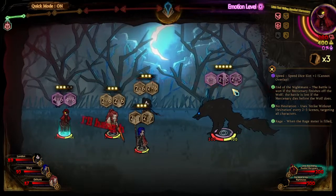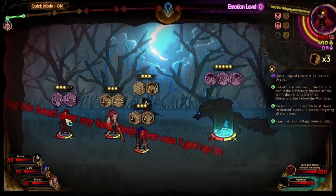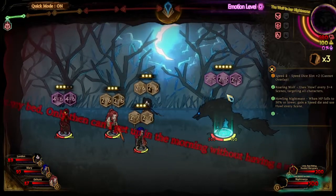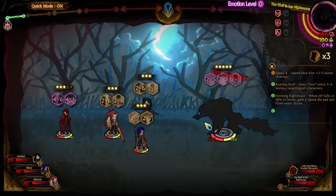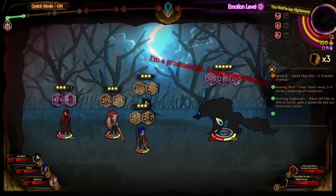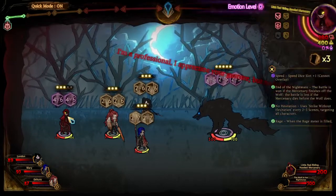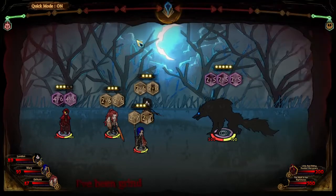To reiterate: the wolf must die by the hand of the mercenary, otherwise the mercenary will attack us or go batshit crazy. One strategy I had in my head was to get the wolf almost half down, then kill off the mercenary, and then kill off the wolf. Let's see how this goes.